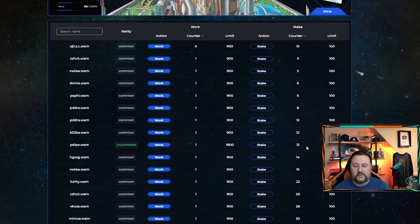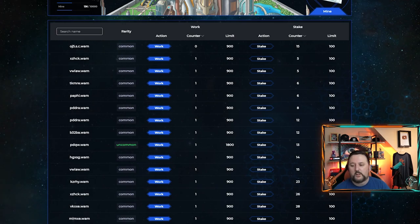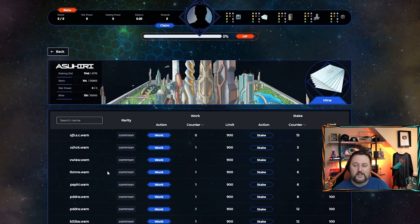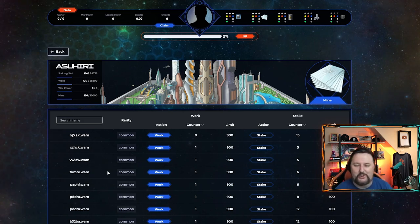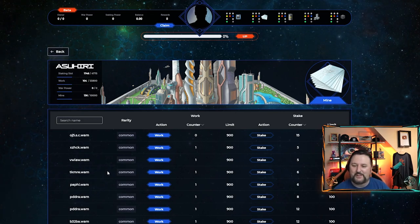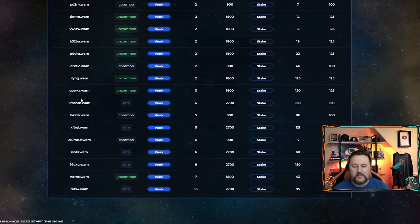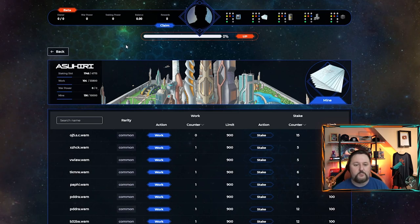You can see the rarities as you go — uncommon is going to give you a lot more work and a little more limit on the staking. I am interested in picking up a sector but they're a little too much for me right now. Let's go to inventory and load the cards. Sector cards — we have none. We have one avatar; you can only use one avatar at a time. You can get avatars through the bank, which I'll explain.